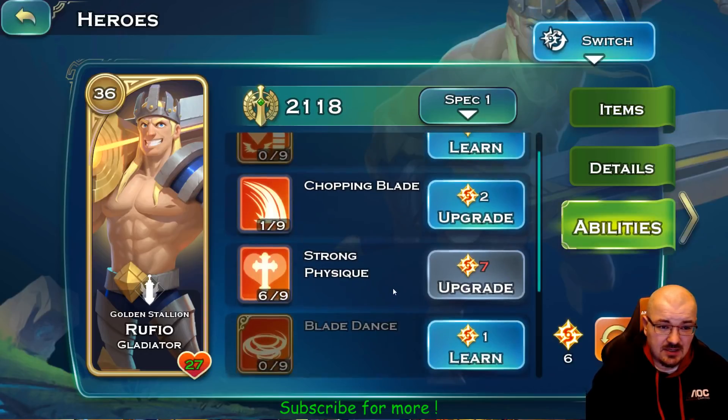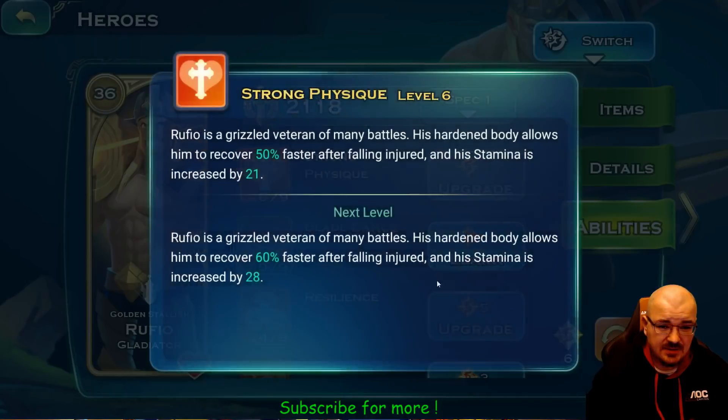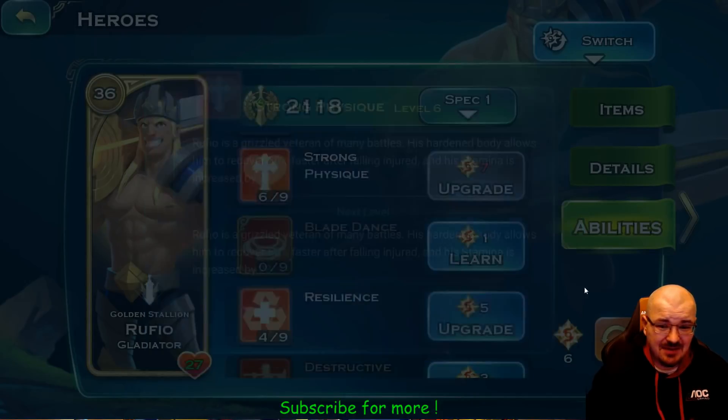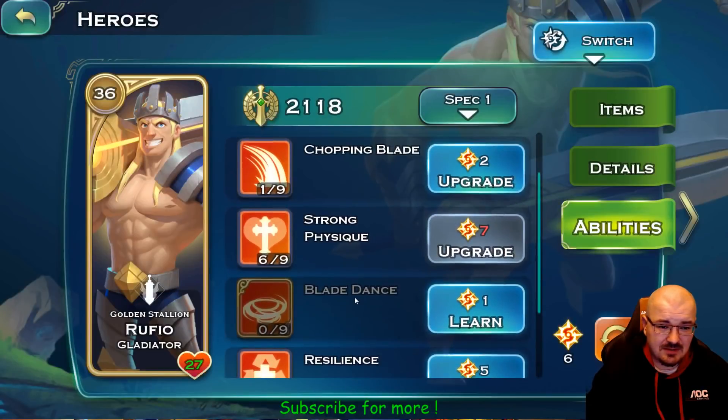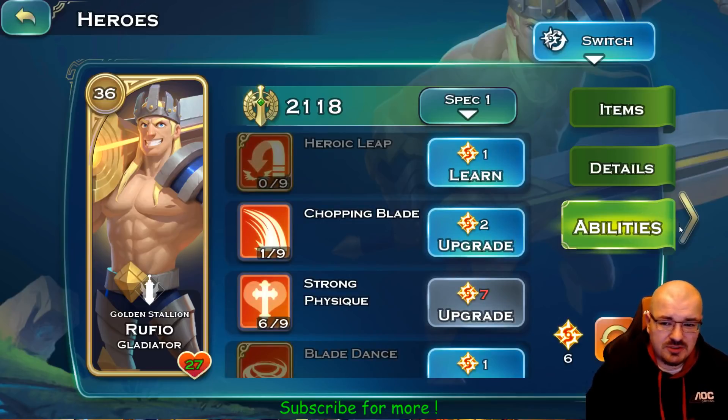Starting with Rufio — these are his items and these are his abilities. All I care about Rufio is the Strong Physics to bring me as much stamina as possible into the battle. I might even consider leveling him up to 40 just to bring me more stamina.